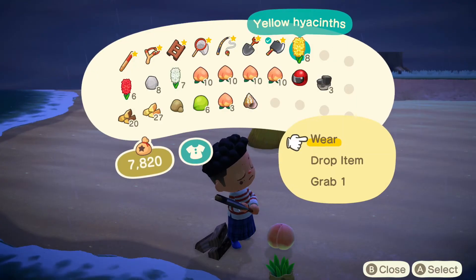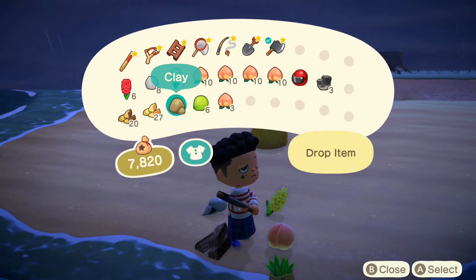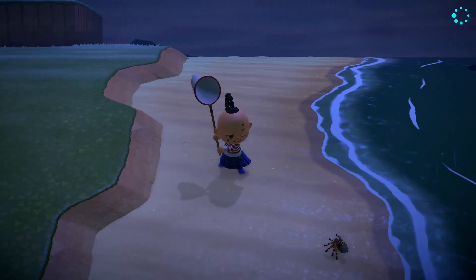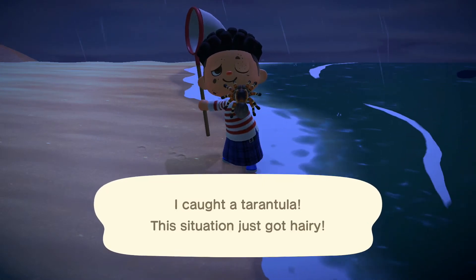Once this is done, you'll have to manage your inventory and drop every item in a corner of the island to make room for your coveted item. By this point, you should be noticing tarantulas appearing on the island, and that is exactly what you want, as these tarantulas will sell for 8,000 bells a pop.